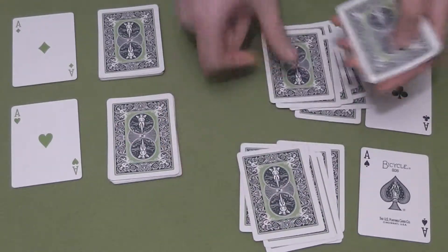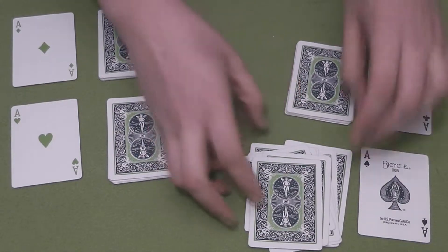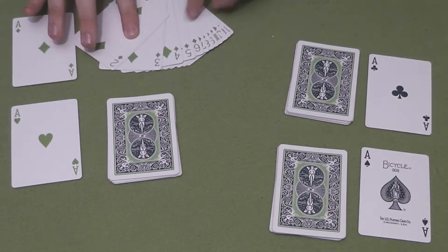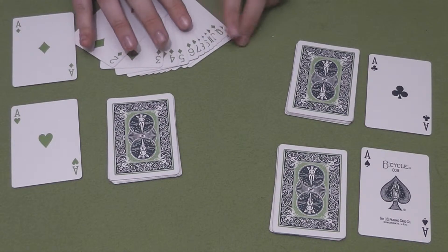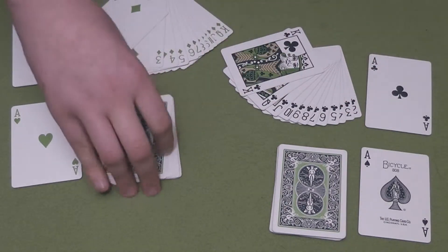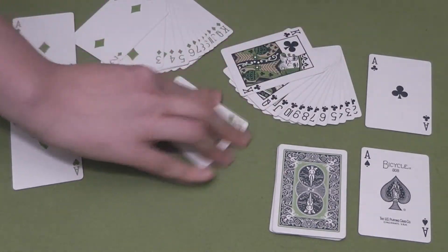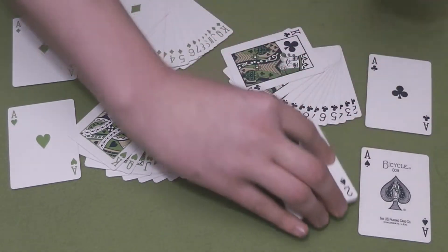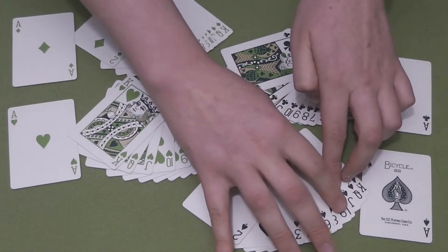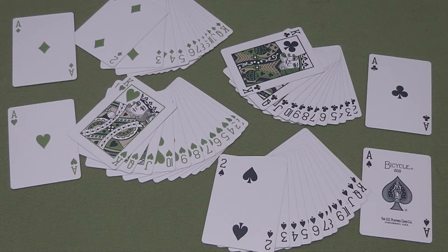Anyway, I'll scrap these piles. Now we will start over here by the diamonds — we have the two through king of diamonds. Next we move on to the clubs, and here we have the two through king of clubs. And then here we have the hearts — two through king of those. And finally we have the spades, two through king. For some reason I find spreading small piles harder than a full deck. Anywho, this is my performance of my own trick: paradiddle.